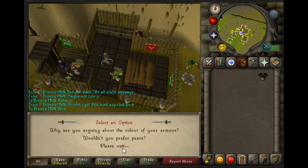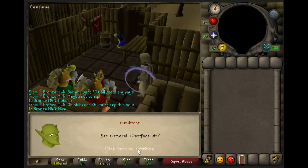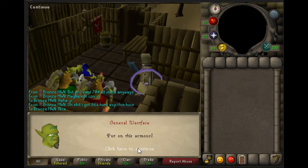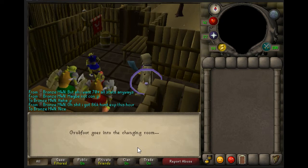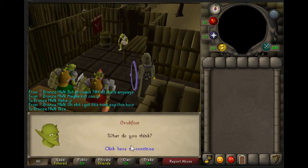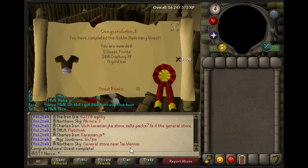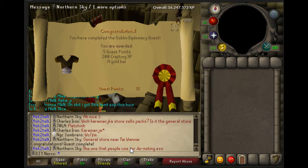Anyway, I'm just doing this quest for the two gold bars reward — or the one gold bar reward — to make a ring of fortune for my iron ore. Well, that was an easy short quest. Hope you enjoyed, see you next time.